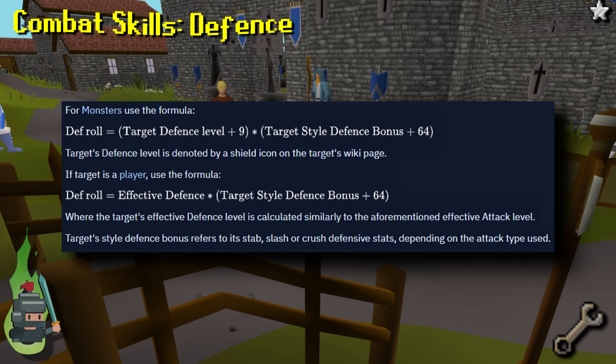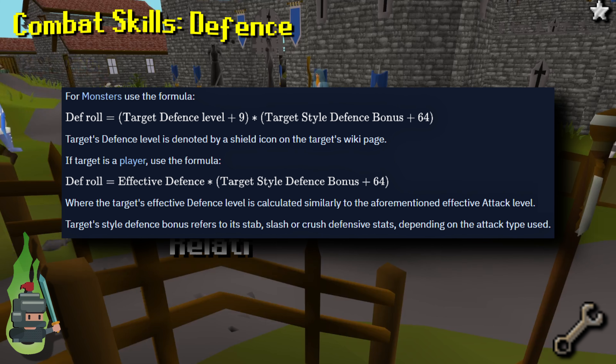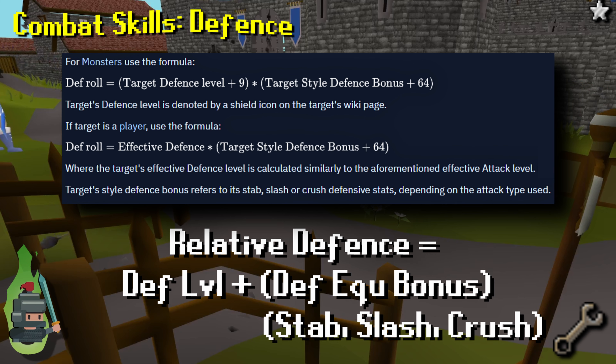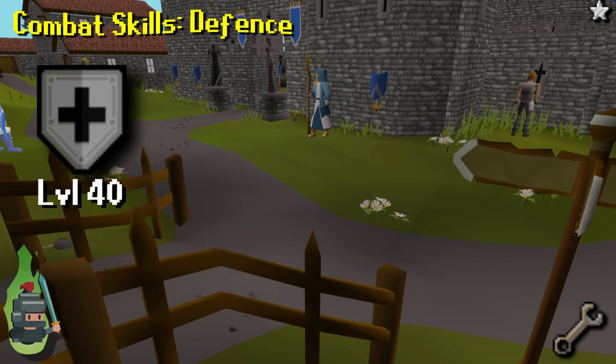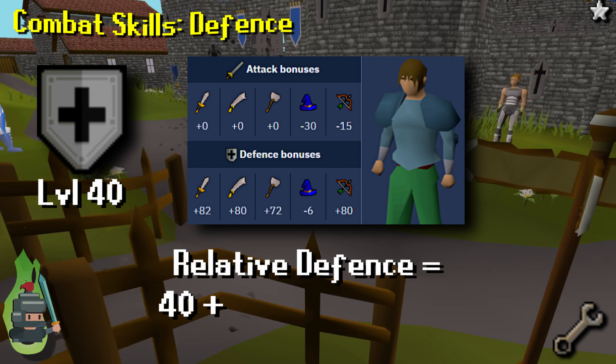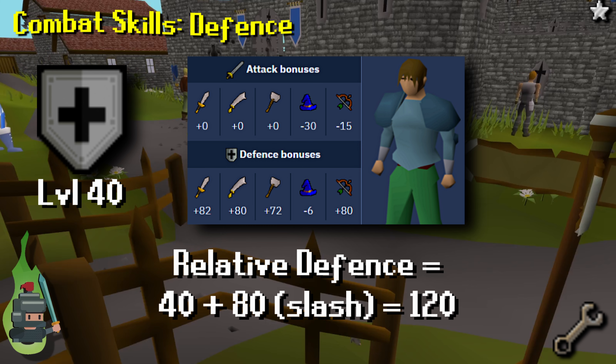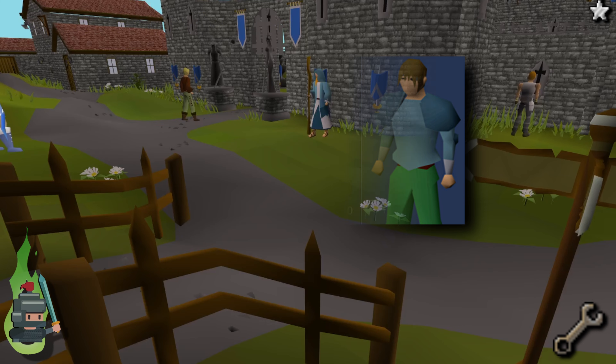Here is the exact equation to calculate your defense, though all you really need to be able to do is estimate your relative defense. To do this, simply combine your defense level with the relevant defense equipment bonus based on the incoming attack type. For example, with 40 defense in rune plate body being attacked by a slash weapon, your relative defense would be 40 plus 80 — so 120 relative defense. The bonuses from equipment don't exactly match skill levels but for a rough approximation it's fine.